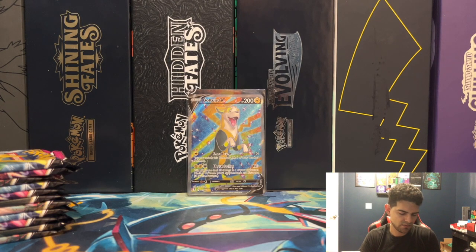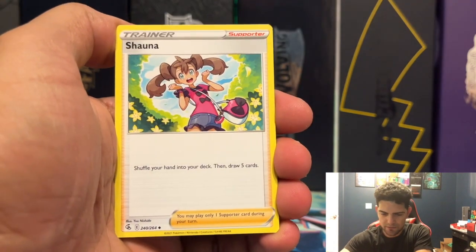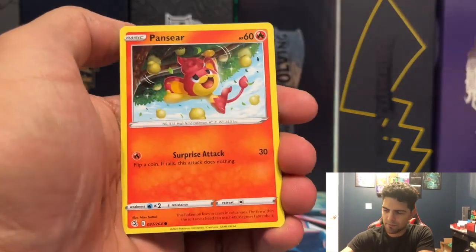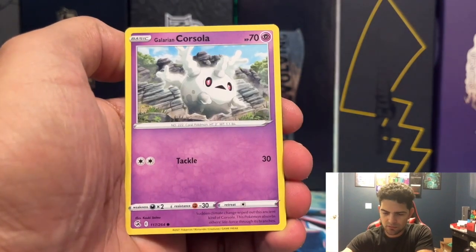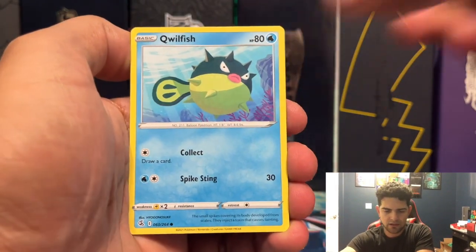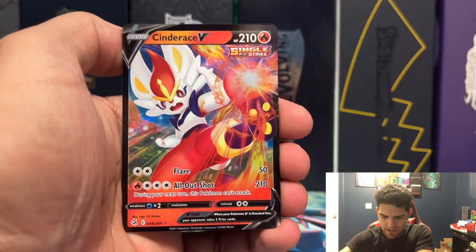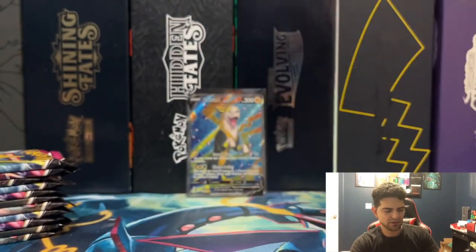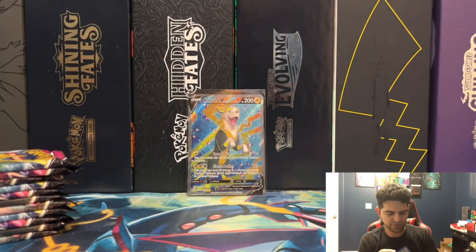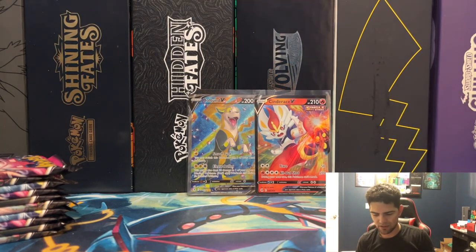Water energy — Corviknight, Shauna, Primeape, Pansear, Minun, Baltoy, Galarian Corsola, Qwilfish, Accelgor, Lapras Reverse, and a Cinderace V — another one! This will be our second one that we pull in Fusion Strike. Nice little Cinderace right there.